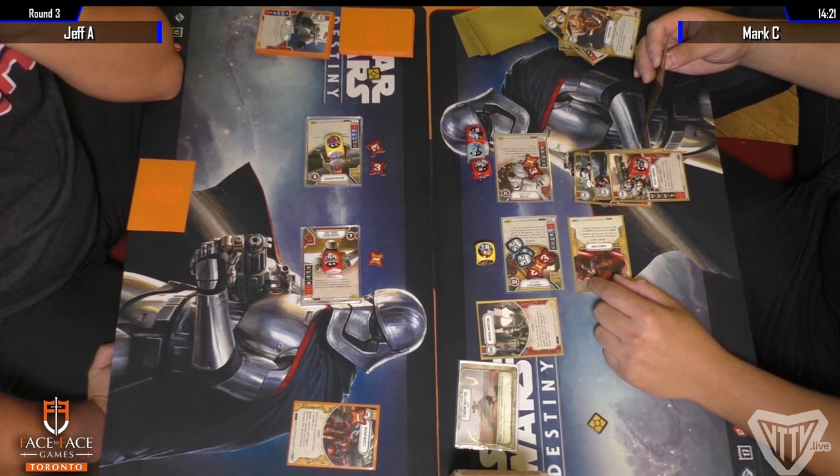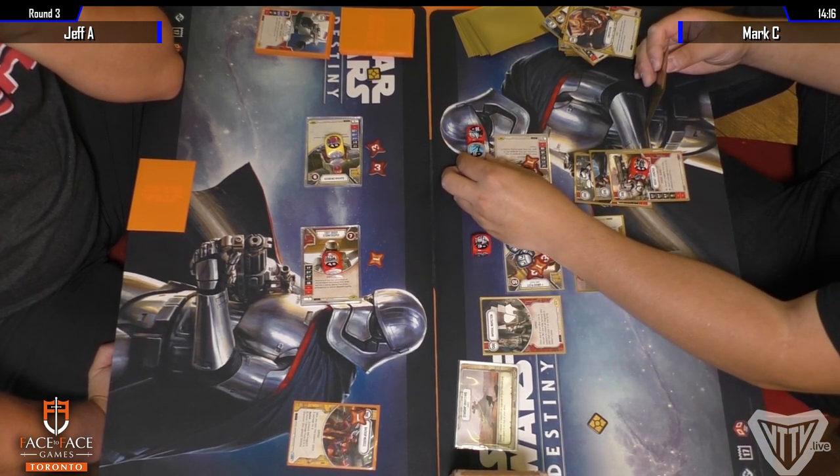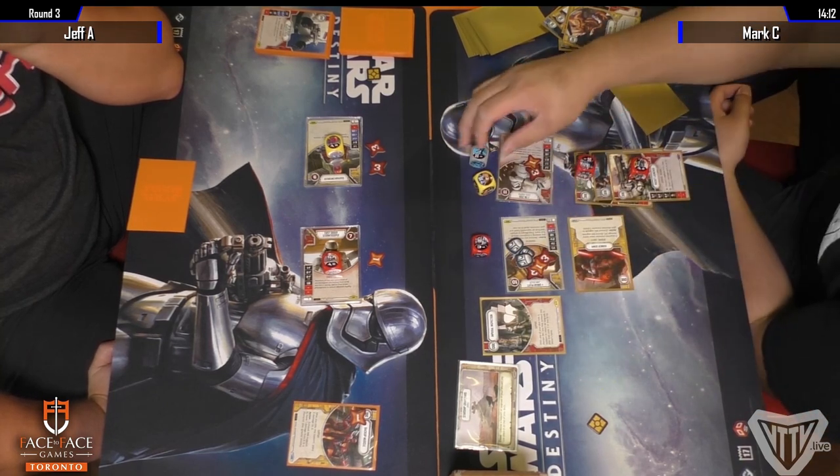For Mark, I think you just have to take it slow and methodical — re-roll as many times as you need to. Guardian is no longer an issue. Just try to get rid of that Guavian Enforcer. He should be re-rolling here, I don't think he should be considering anything else. No, he just takes the money instead.